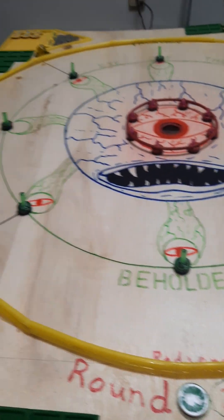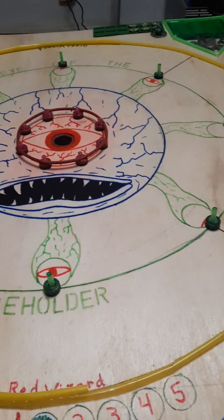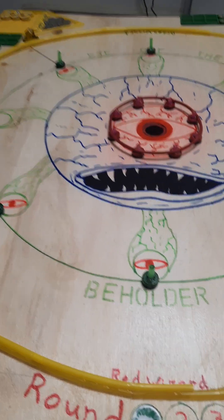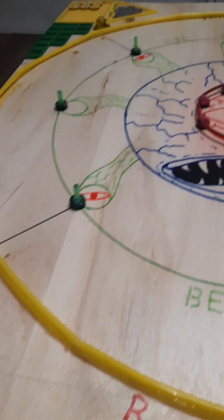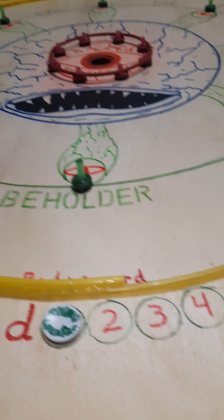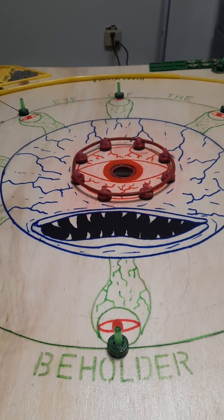Hey, hello gamers, welcome back. This is my modified version of the Canadian game Crockanel — a friend of mine calls it 'crack in the hole' because it's kind of addictive like crack. It's a disc flicking game, and this is a quick example of how my modified board and rules work for this D&D themed game.